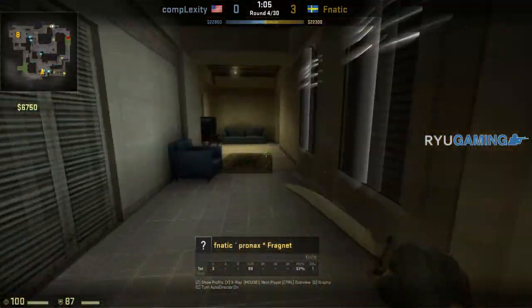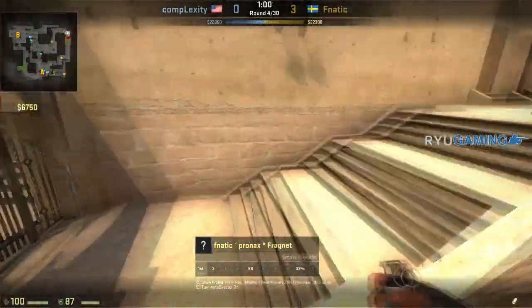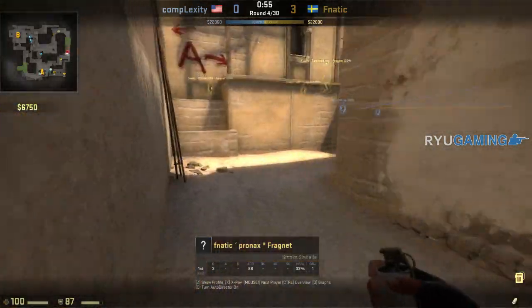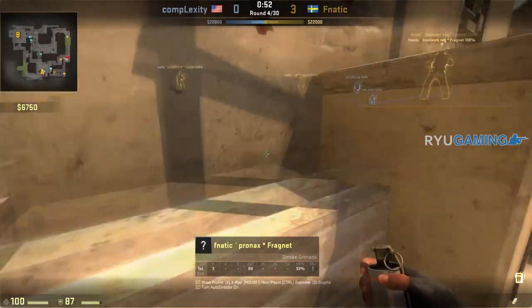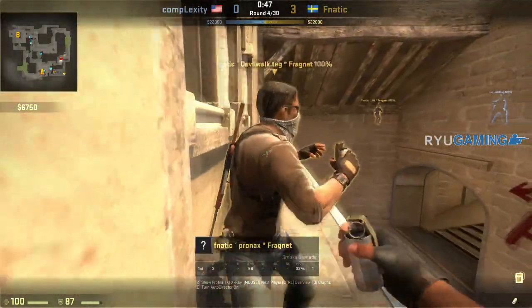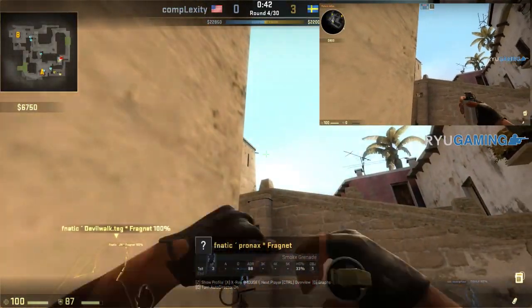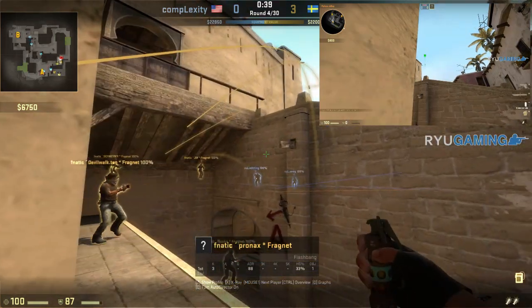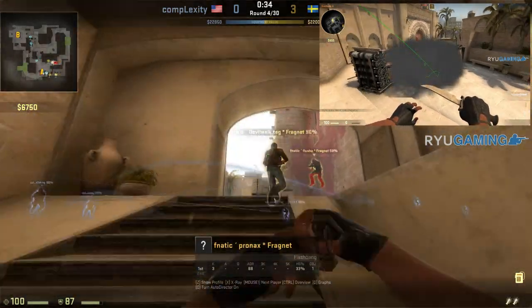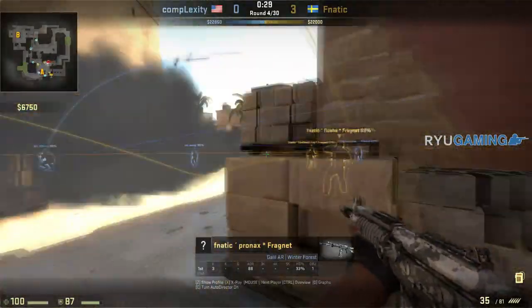Pronax starts the round holding upper B to make sure there are no pushes. He threw one grenade over there, but that was basically it. Now he's going to come back to Bombsite A, take the bomb, and set up for his smoke. He's going to come up on this ledge — I'll get this clipped too and stitch it in so you can see exactly the smoke he throws. He's going to stand against this ledge, put his crosshair above that little hump in the wall, then drop down to the bottom of the ramp and be the guy that flashes over the top towards that window room — some people call it jungle.